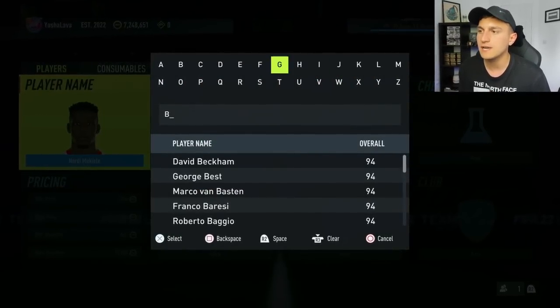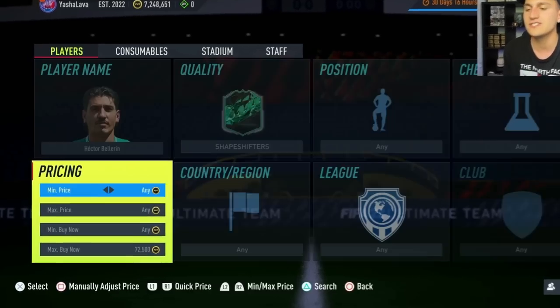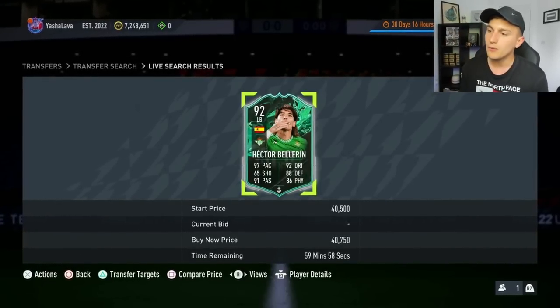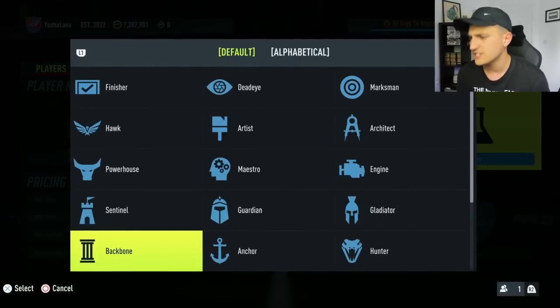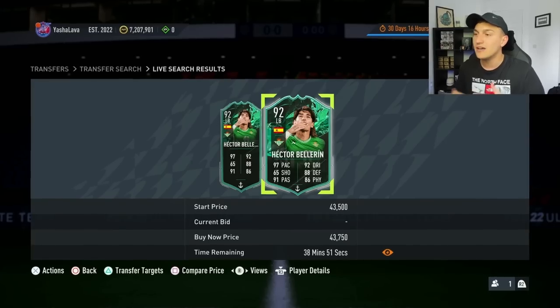You don't have to really think too much about what you're doing. You can sit here and snipe, bid, whatever you need to do, and just build up a pool of different players that you want to trade with. For example, Bellerin could go into the pool of players and you start to track the prices and make informed decisions. I know he's going at 42k now — but a bit later he might go for a bit more. I've got him with an Anchor on him at 47,500, and he's going for about 43,750, so I can get 44k out of that card. It took me 20 seconds and I made coins.